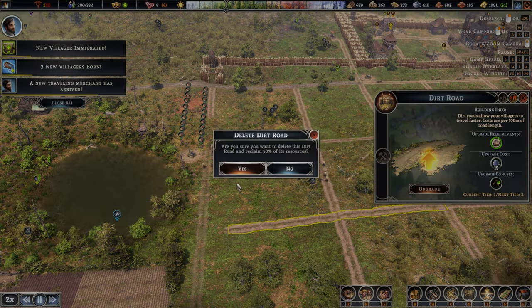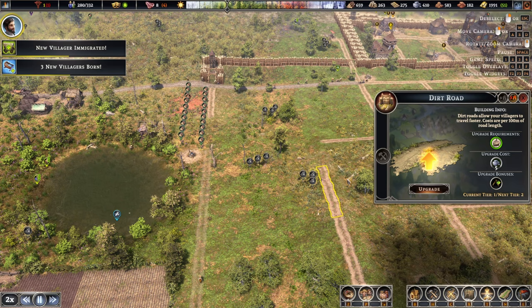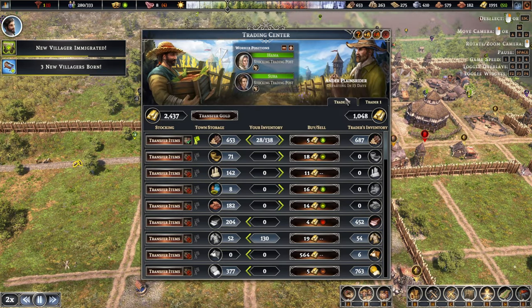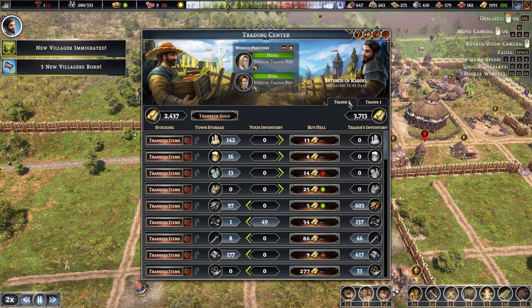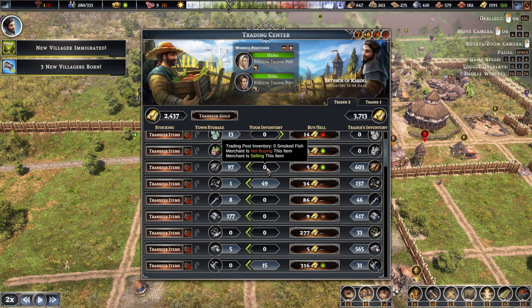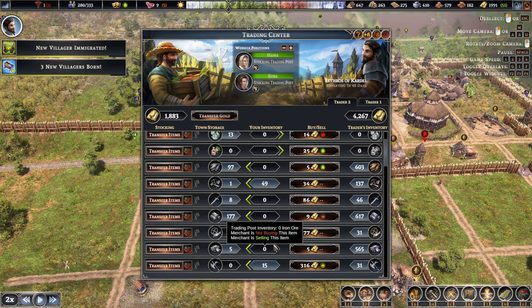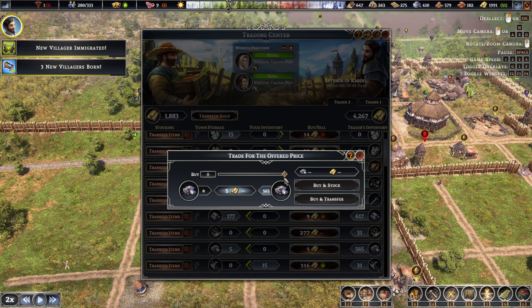Another merchant has arrived as well, so maybe we take a look at him first. You are buying candles, beer, glasses cheap, so we're not selling that. Do you sell candles? No, you do not — but you buy them as well. We don't have a lot of them right now. Until they start producing, I'm just going to buy two of them. Iron — we don't have a lot. I guess the people are the problem right now.